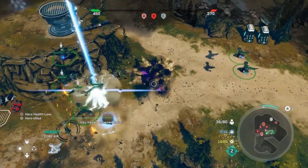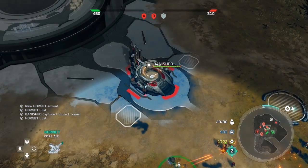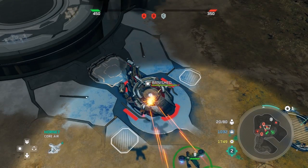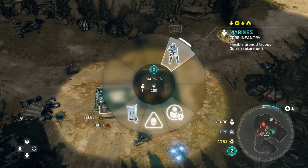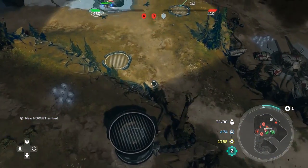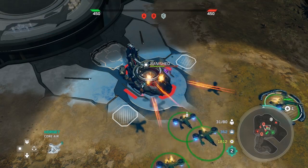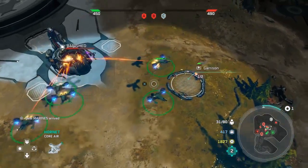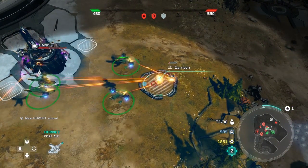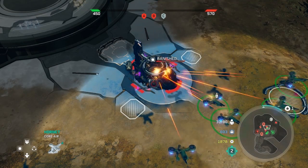We're starting to run low on supplies, so we're going to deal with this again. We want to make sure we get our satellite base installed so that they cannot build again. It looks like they've already taken our A node, which we definitely want to get back because they're already in the lead. We're going to take this enemy base down first because if we don't, they're going to reestablish a base here and make our lives significantly more difficult.